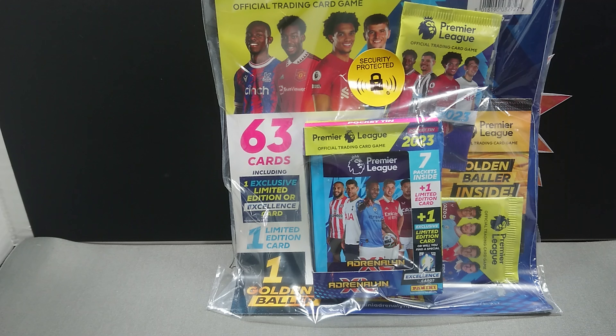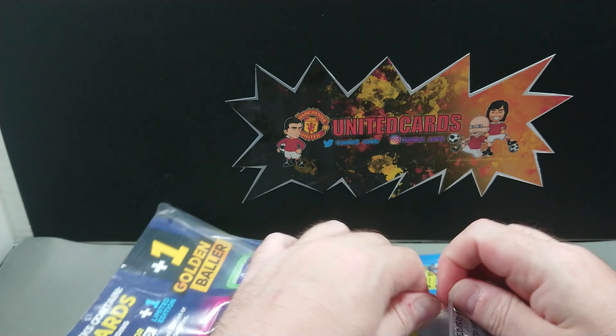Hello, welcome to United Cards. We're back with another video, this time with a mega pack from Tesco of the Premier League 2023 Adrenalyn. I think all the mega packs are missing a full pack in this collection, because it says you get 63 cards but you only get seven packets in the tin and only two packs in the mega pack, so instead of 63 cards I think you only get 57. Anyway, let's crack it open.